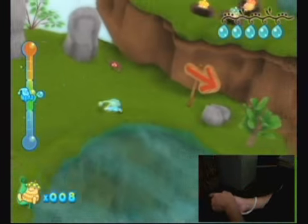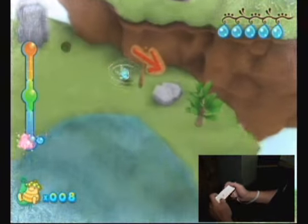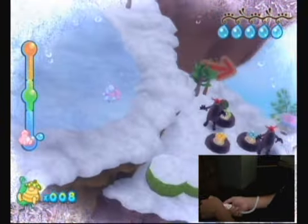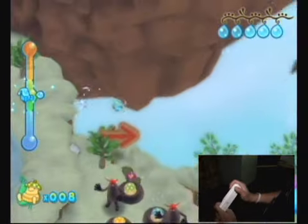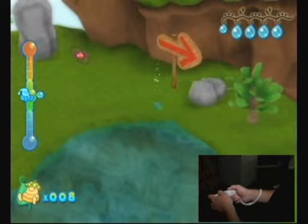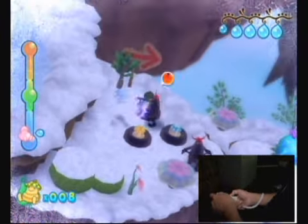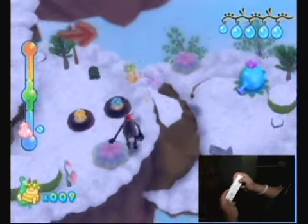I'll show you a little bit of gameplay. The object is to help your friends out and save them from being captured. One attack is hitting them — jumping and hitting them.